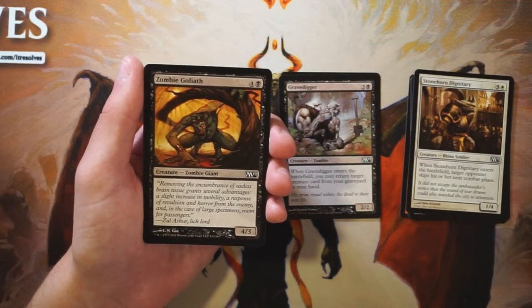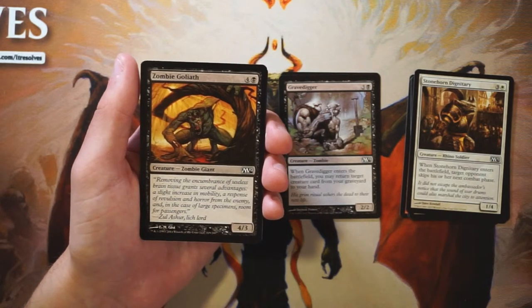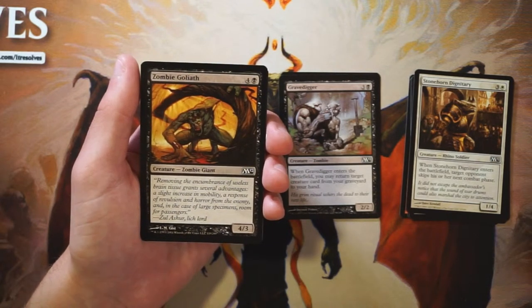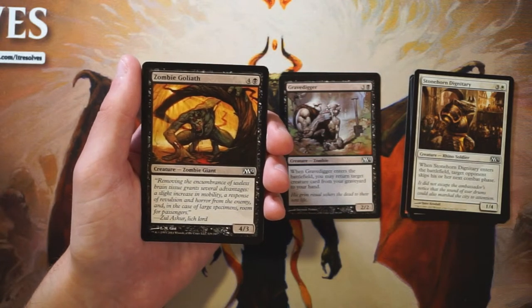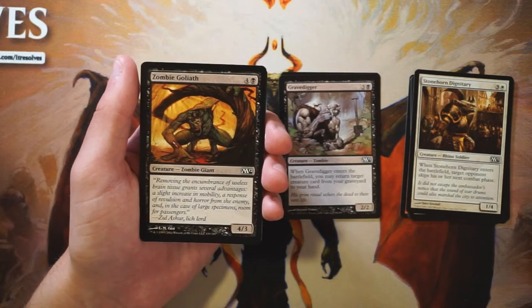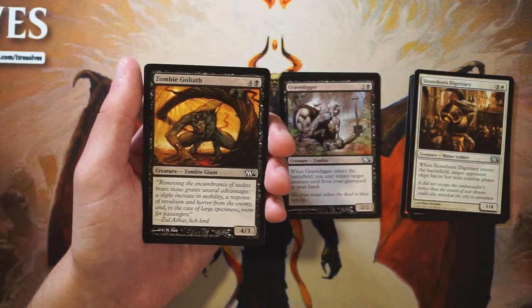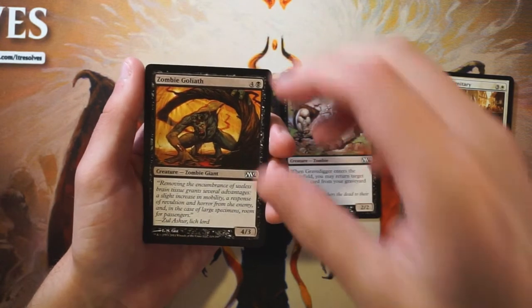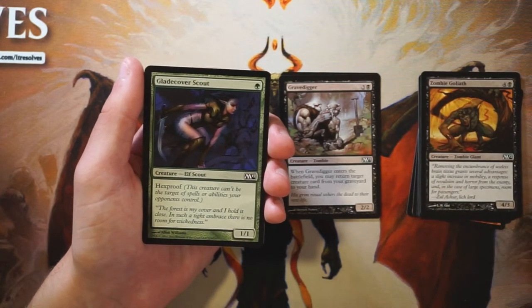Zombie Goliath is a 4/3 for five mana and a black mana — a vanilla creature. There are a lot of vanillas in this pack; it is a Core Set after all. But this is exceptionally bad. For five mana you're getting a 4/3 — you could just Lightning Strike it right away. Absolutely no reason to ever play this unless you desperately need a playable. I do not like it at all.